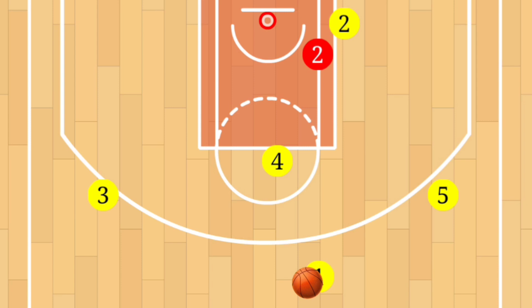Player one and two should be able to hit an outside shot, while player three should be able to do a dribble drive. Player five should be a strong post player, and player four should have the ability to roll after setting the screen. Player four really ties into that pick and roll option in this play if that outside shot is not there.